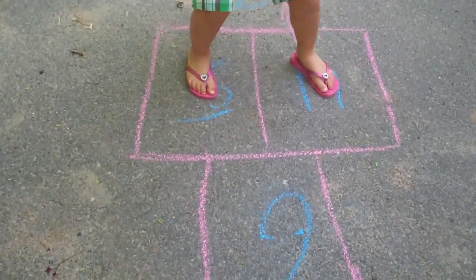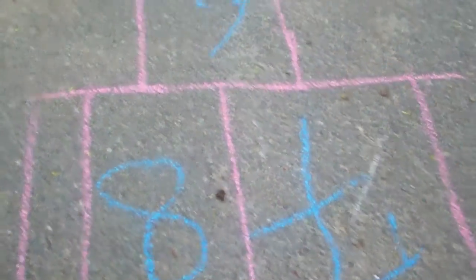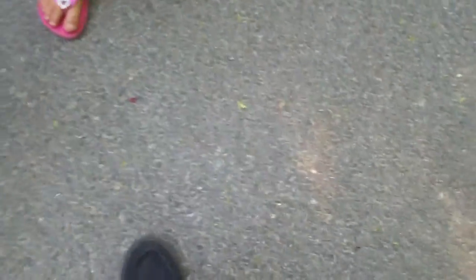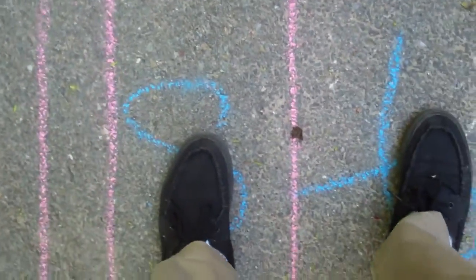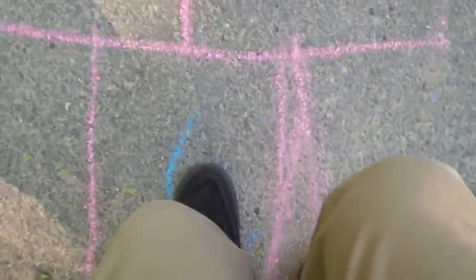Good, good, good, good! And then when you get here, what you're going to do — actually you land here. If it's too hard and you're still learning, you can get off and go like this. But what you really want to do is hop, and then you're here, and then you go the same way. Remember, you don't put your foot on one — so you go one, two, three, four — whoa, I fell!